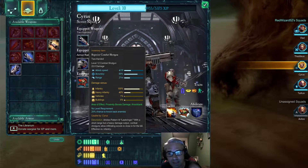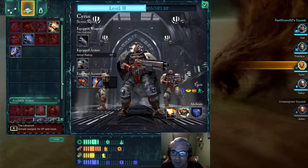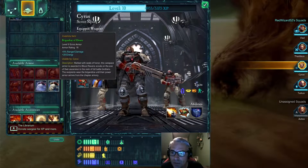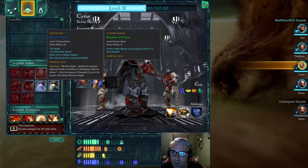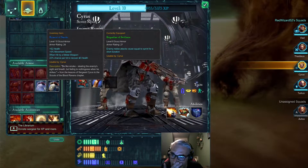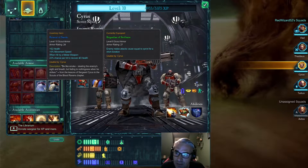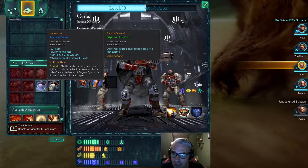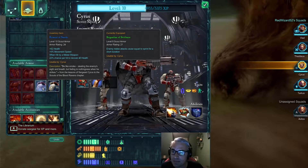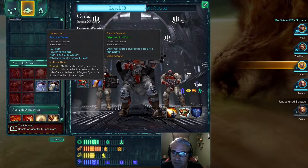In my playstyle it tends to be just more attack without much of a strategy. What's this? Raiment of Smoke — plus 62 health, 5% movement speed, 22% chance per hit to recover 40 health. Be like smoke — stealing the enemy's sight and breath, but fading to nothingness when he strikes. From the lessons of Sergeant Cyrus. I like that.